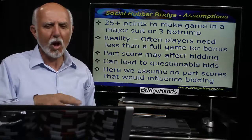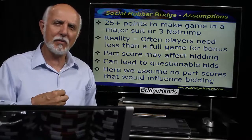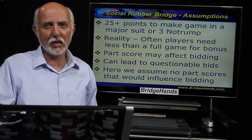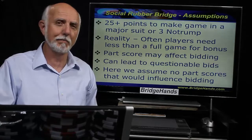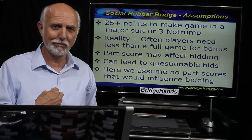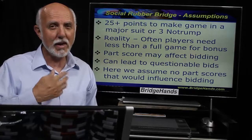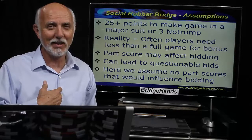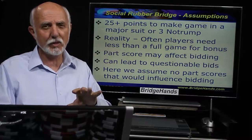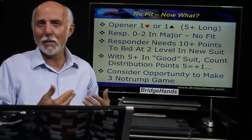When we get into situations where we bid to the two level with clubs or diamonds after partner's major suit opener, we're often tempted to make that bid with less than 10 points including distribution. That can be a bad idea because we're promising a rebid when we go to the two level. So unless partner rebids two no-trump — say it goes one heart, two clubs, two diamonds — we promised a rebid and we're not supposed to pass. We're going to treat this as a fresh auction and a new rubber.